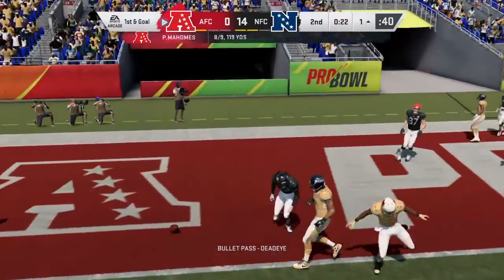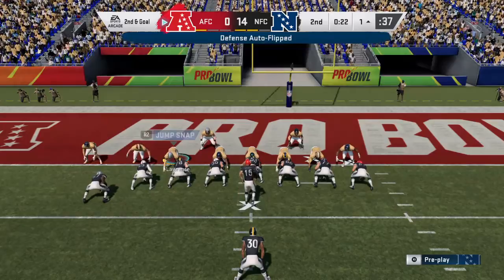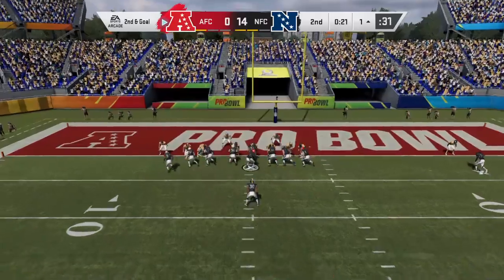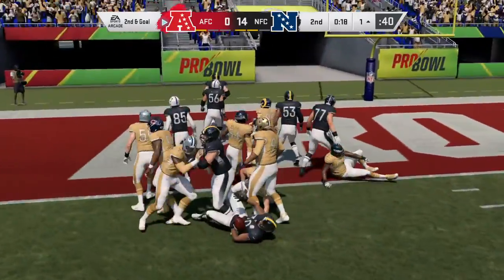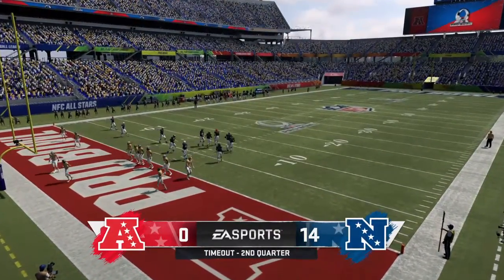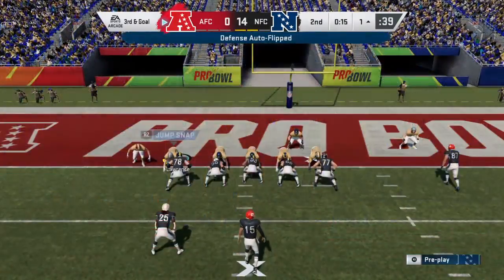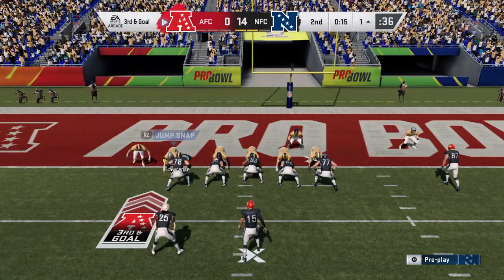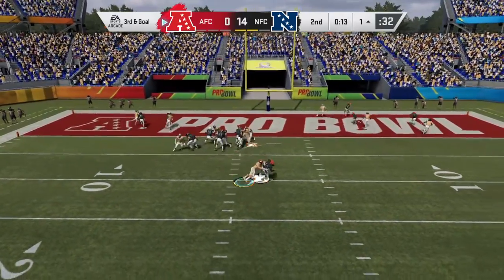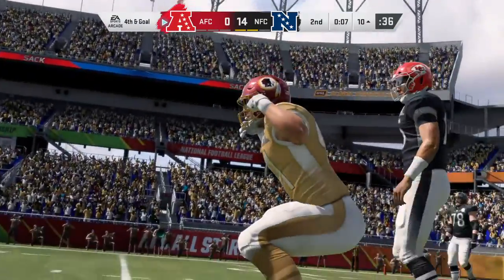Mahomes gonna throw toward the end zone, but that's gonna wind up incomplete. This team is not gonna make it easy — they're a physical group, and we just saw it there on that play, contact made just as he's trying to haul it in. They'll look to run with a counter and he's not gonna push his way forward, stopped at the two yard line. The AFC gonna use their final timeout of the half with 15 seconds to play. They've been stopped twice at the one — can they finally break through on third and goal? From the gun it's Mahomes, nowhere to escape, and he goes down — it's Ryan Kerrigan getting the sack.